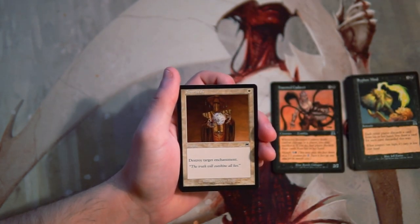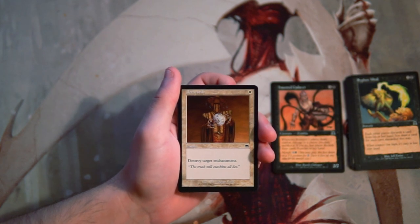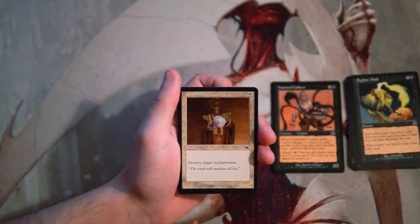Demystify — we actually have this card in Eighth Edition. It's an instant for 1 white: destroy target enchantment. This is much more of a sideboard card. It's efficient and if there is an enchantment you'll want it, but in general I'm not a fan of it as a main deck pick.